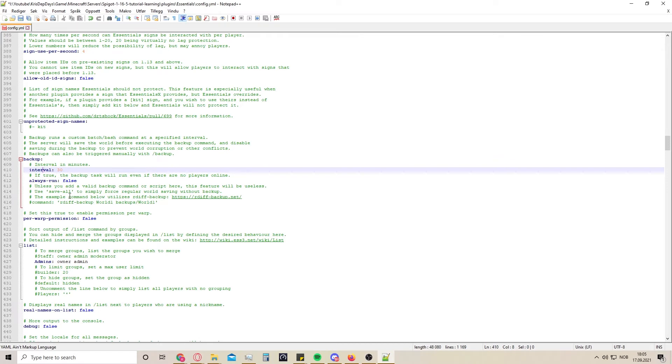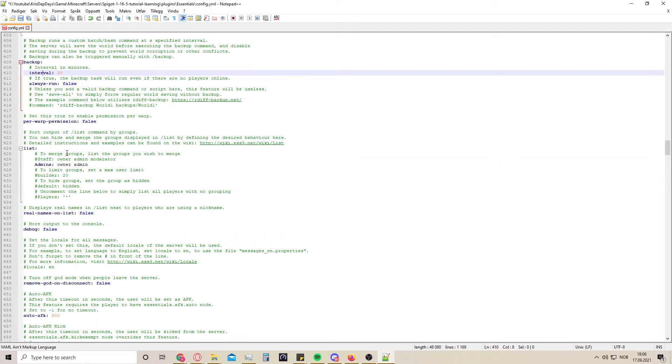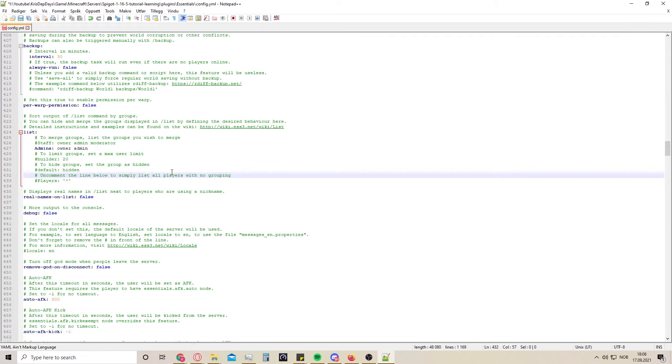The backup interval - I like to change this based on how much we change on the server. If you change a lot on the server you want the backup faster; if you do slow work alone you might want a longer period because it will take some power from the server. Here are the groups - I don't normally start to edit this until I have a few other plugins set up. It's more like a foundation you lay, and once you get other plugins you go back and forth and set it up.